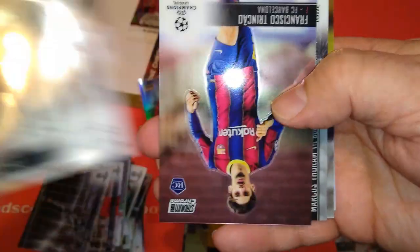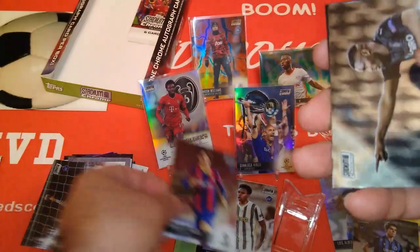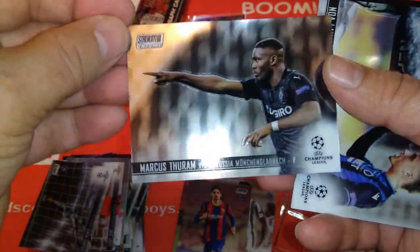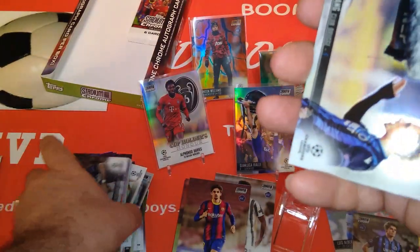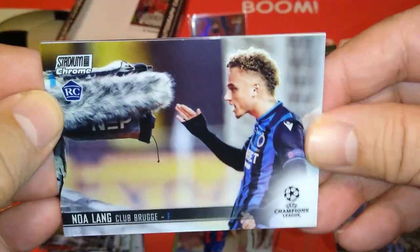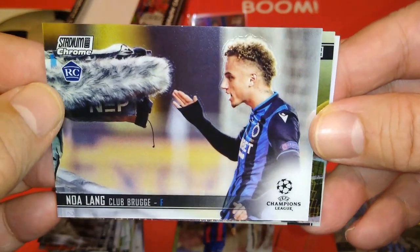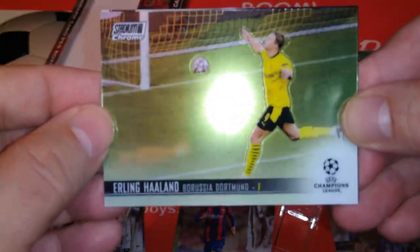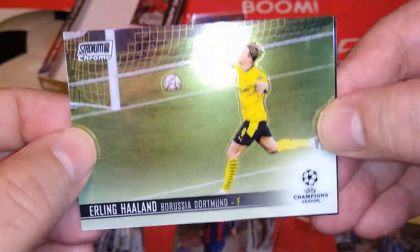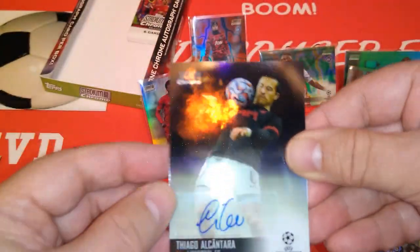Malay Aki rookie for Juve. Trinkau rookie Barca. Marcus Turam, Borussia Mönchengladbach — his dad Lilian Turam won the World Cup for France in 98. Here's Lang, Klub Brugge. And who's scoring — Haaland! What a nice card for Haaland. And behind him — boom! Woo-hoo!